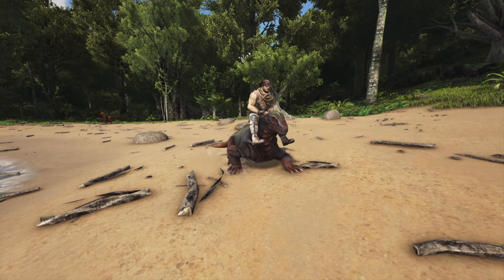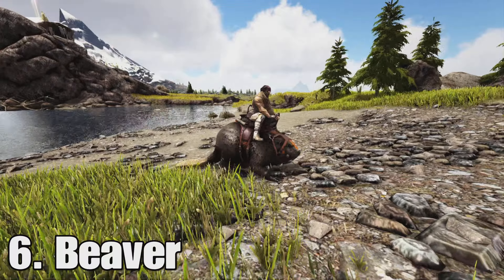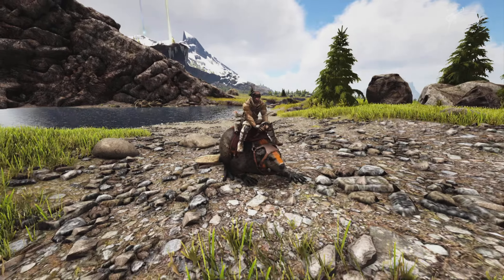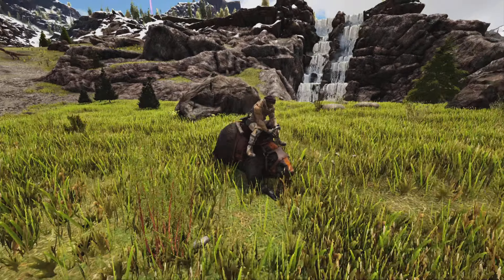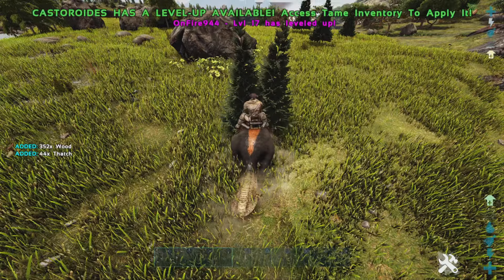Number 9 is the mantis. This one's really good on Scorched Earth and other maps too. Because you can put items inside of its hands like pickaxes and stuff and you can mine whatever you want. So you can mine stone, you can mine wood with hatchets, or you can get a bunch of fiber which is probably one of the best things you can get with this using a sickle.